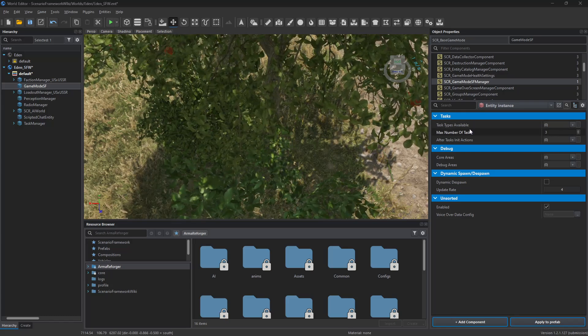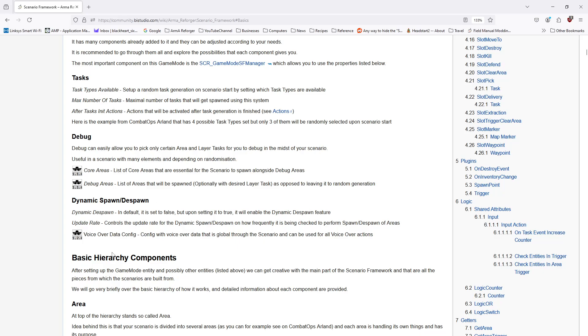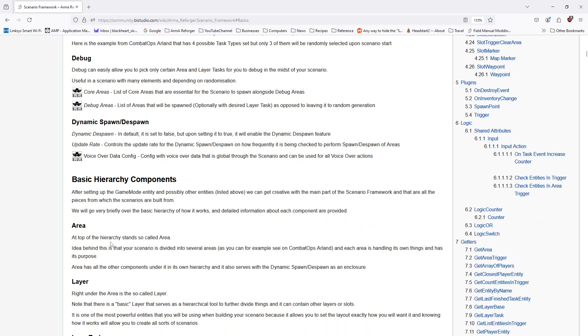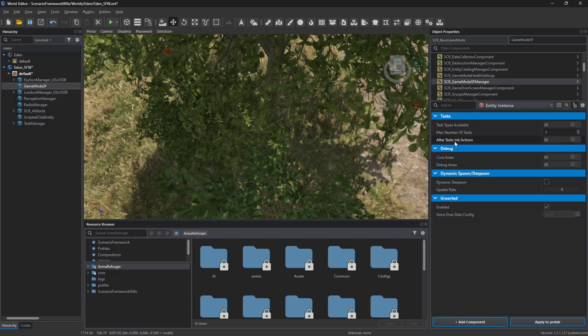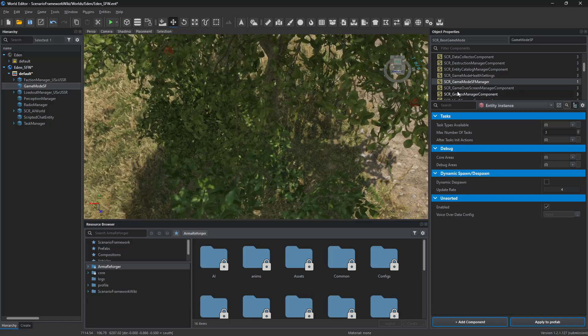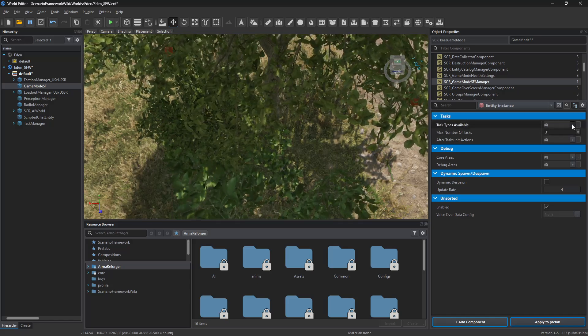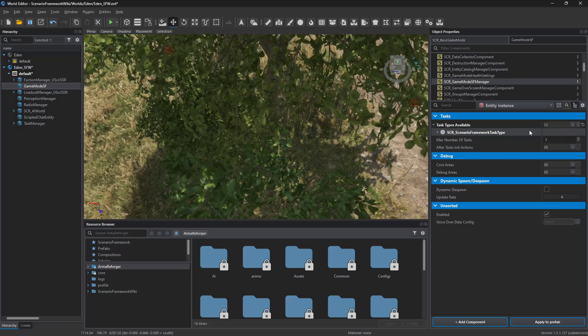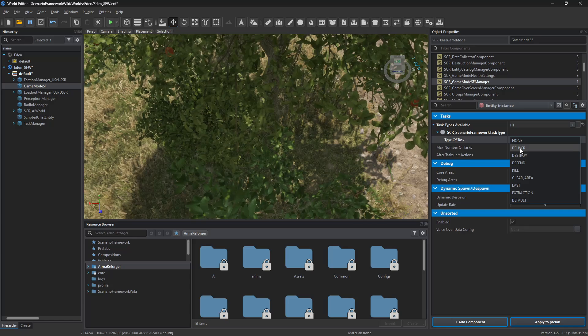You can see here in the wiki they talk about the attributes: tasks, debug, dynamic spawn, and despawn — that's pretty much it, so three or four attributes. In the tasks section, you have a set of tasks available types. So you click on that and you add what tasks you want.